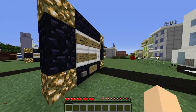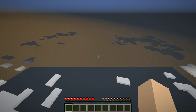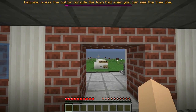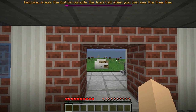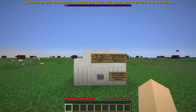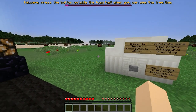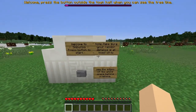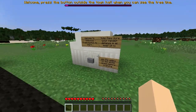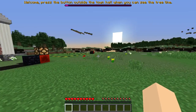I apologize for a laggy game today, guys. I don't know what's up with my computer — it's a new map too, just generating everything for the first time. Lag spikes. Let's just let it load. Welcome. Press the button outside the town hall when you can see the tree line. This is so laggy. Let's let it load. Come on, trees! I see the tree line — yes, I see a very beautiful tree line. There's a little fog in the corners there, but that doesn't matter.